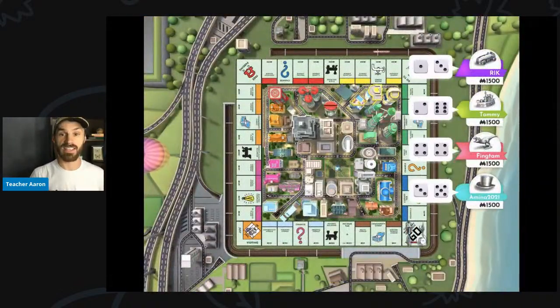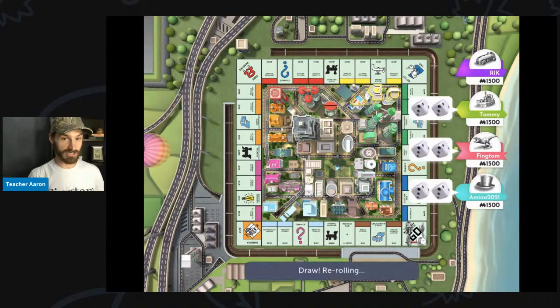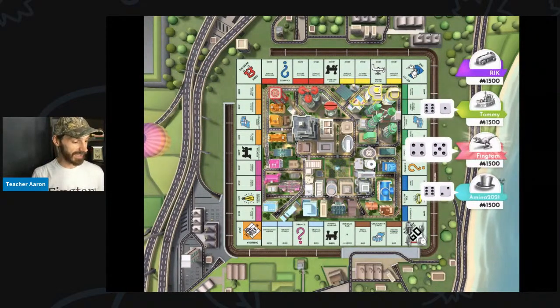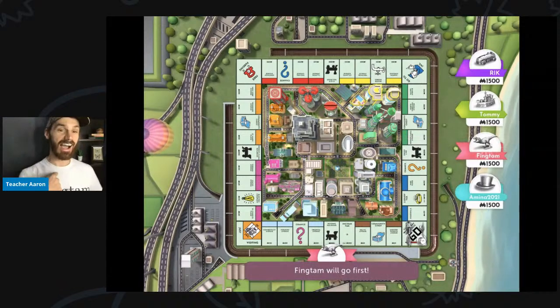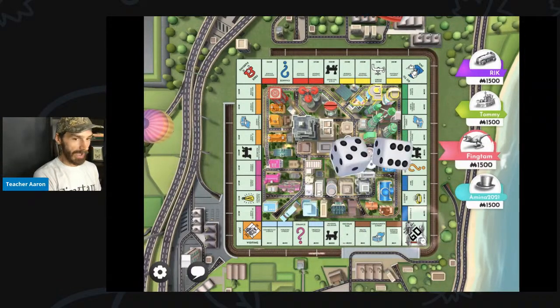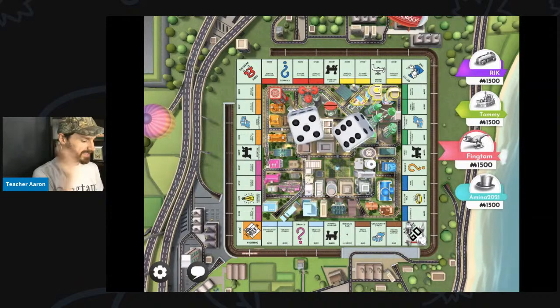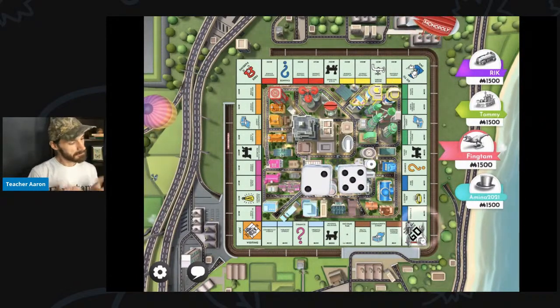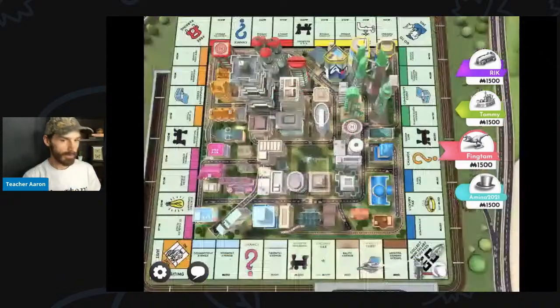First we roll to see who will go first, and we had a three-way tie. I rolled a nine, so I go first. Now I will roll the dice, and I rolled a seven. I landed on chance.